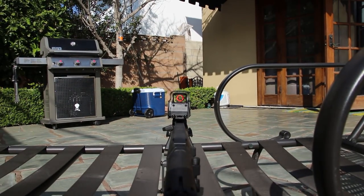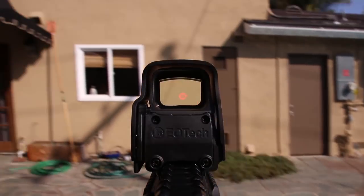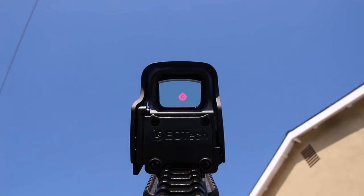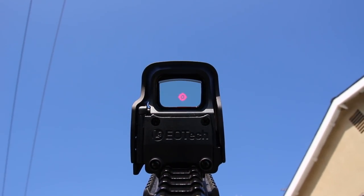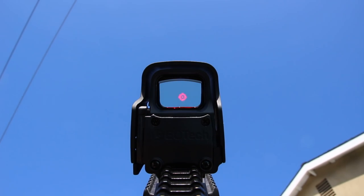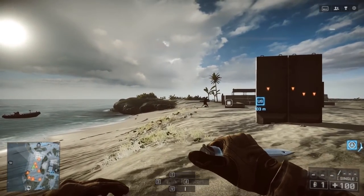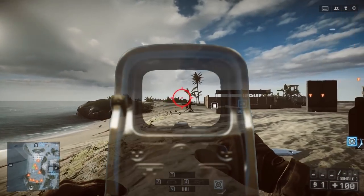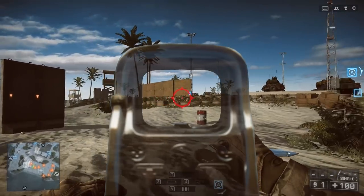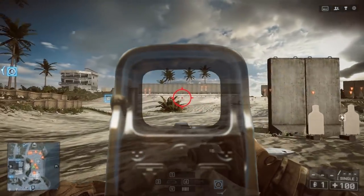So what can we do to simulate this effect in video games so that optic housing isn't pretty much the only deciding factor of whether or not you're using a Red Dot sight? I decided to play around in Photoshop and try to create a similar effect to that two-eyes-open aiming effect, and I've done some overlays in Battlefield to illustrate what I've achieved. I first decided to throw a bit of transparency on the optic itself so we could see through it and the housing wouldn't be such an issue — but this didn't really have the effect I was looking for; it kind of looks like a ghost sight.